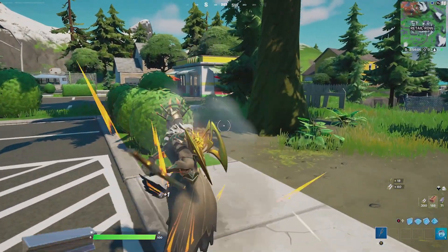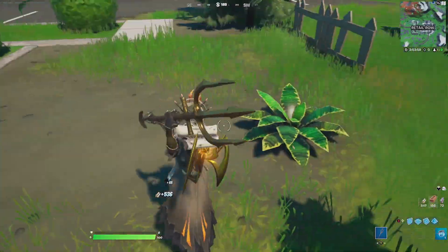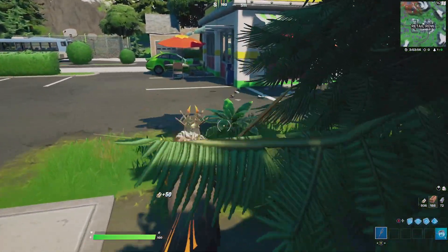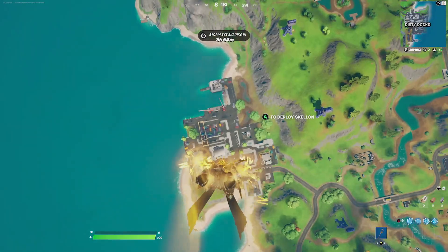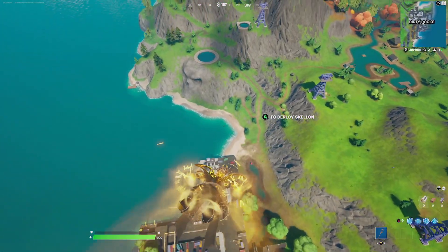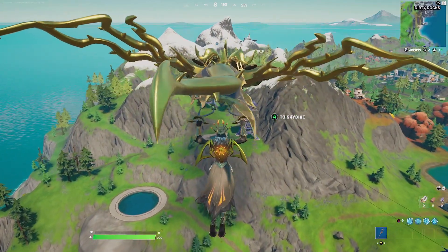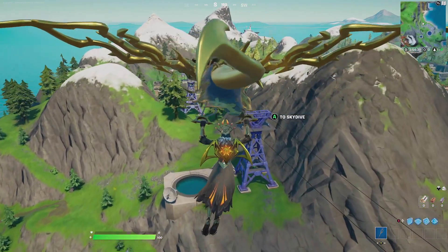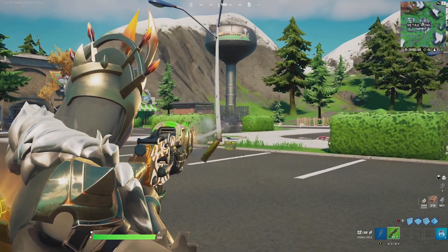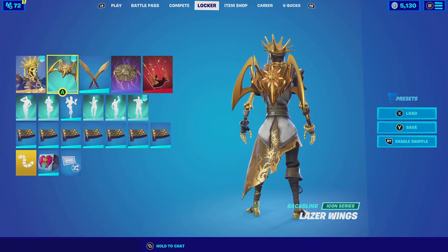For our next combination with the Laser Wings, we are going to be pairing it up with the Ice Queen. You want to use the Gold Edit style since it makes the whole queen into an all-vibrant gold color scheme that matches perfectly with the wings. Then for the harvesting tool, we're going with Aquaman's Trident — she is a queen, so having a golden trident matches really well. For the contrail, we're going with the Chrono, which is just a sense of time leaving the body and matches really well with the all-gold aesthetic. For the glider, we're going with the Shellen in the non-glow style, which has a really cool gold that matches perfectly with the outfit. For the wrap, we're going with the Radiant Runes, which has a gold color scheme that fits really well with this whole combination.